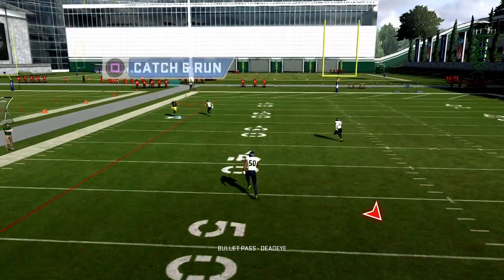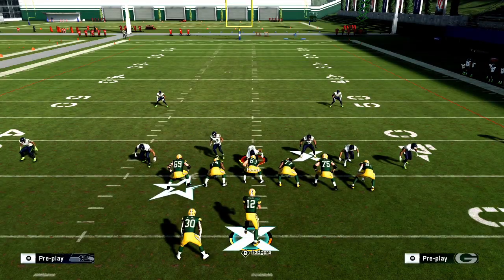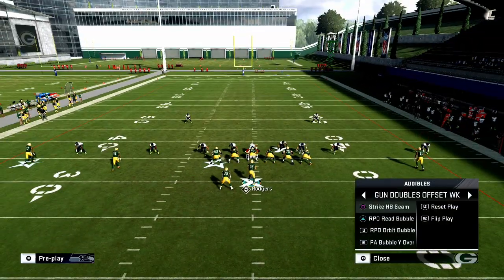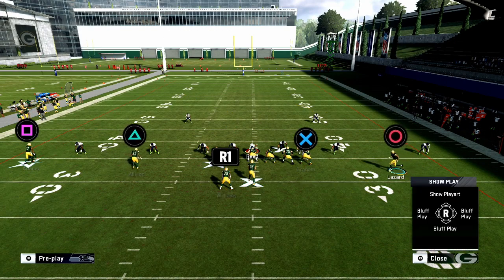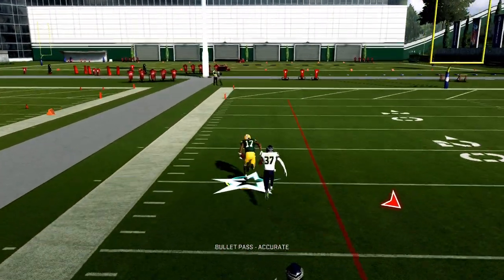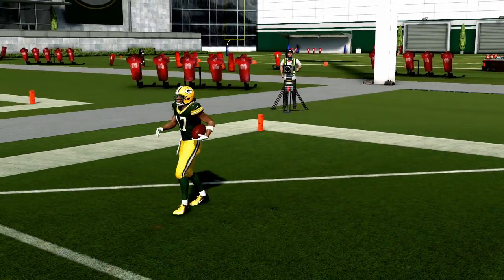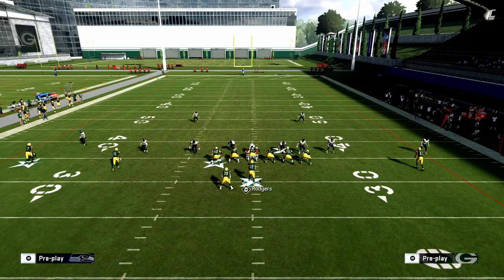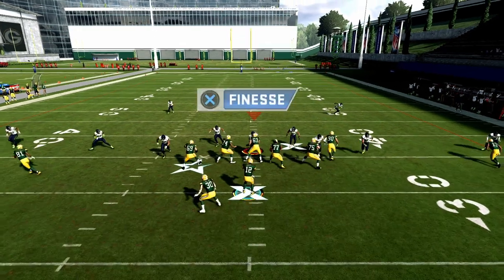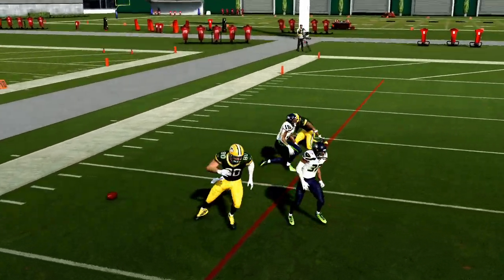If you want to max protect, bring Lazard in motion to create a trips tight-end look, then motion back out and make a play with Davante Adams. Against a baseline cover two, that guy on the left is in a bad animation — block your running back, bring Lazard over, and at the snap just pass-lead left. It's going to be a dot every single time against Tampa 2. Against a baseline press look, you can hit Adams right over the top with a hard left pass lead — at that point it's a speed matchup.